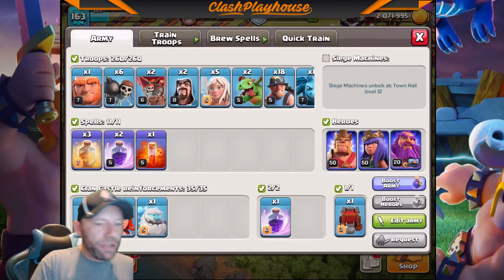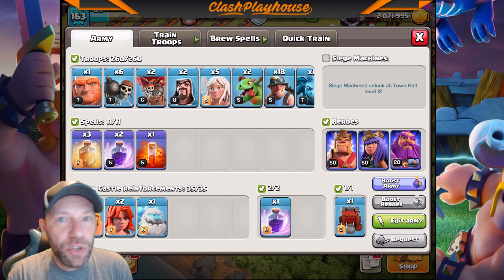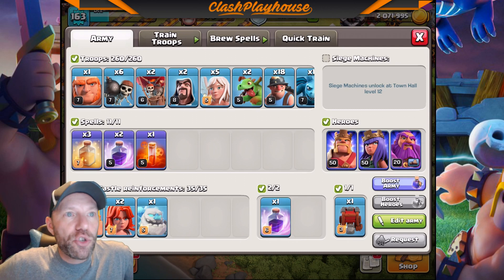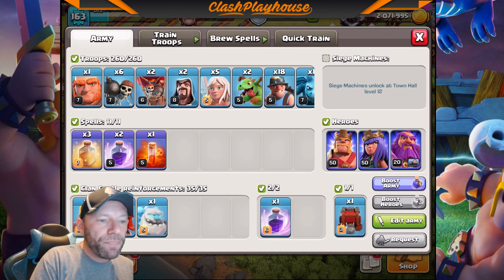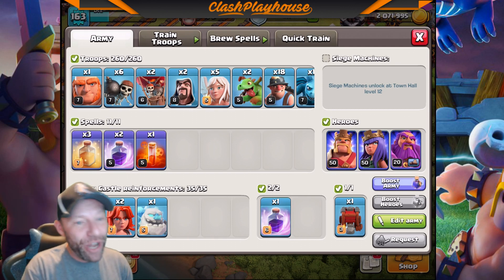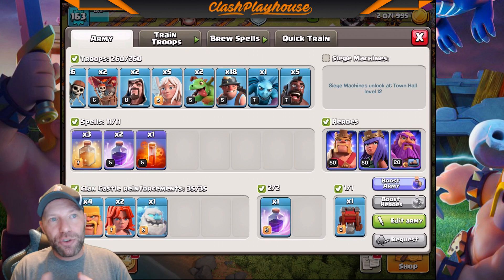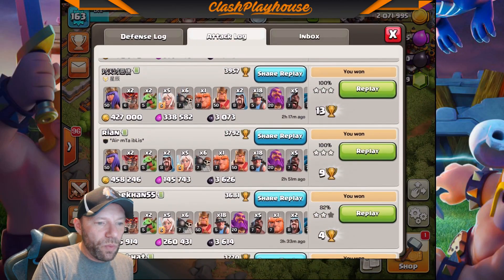Here are the troops I'm using — a Queen Walk Miner. I love Queen Walking and I love Miners. Miners are great at the beginning of every Town Hall because they let you triple bases without using any Dark, and all the Dark you accumulate in the raid is pure profit. I've been sticking with Miners for a long time. I do use five Hogs in this troop comp — I like the way the Hogs and Miners work together. Let me show you a replay, then we'll take a live attack.